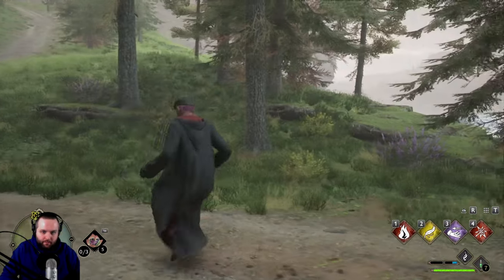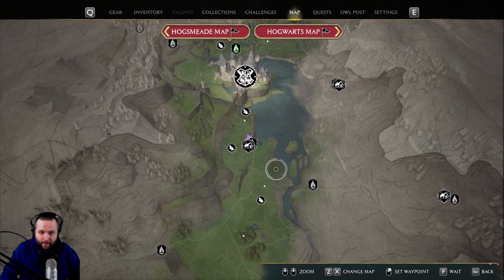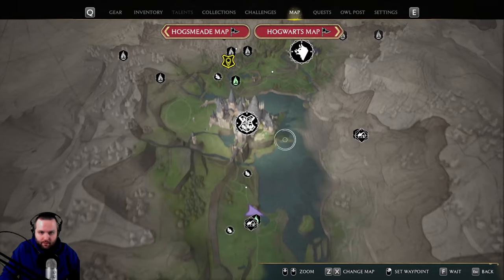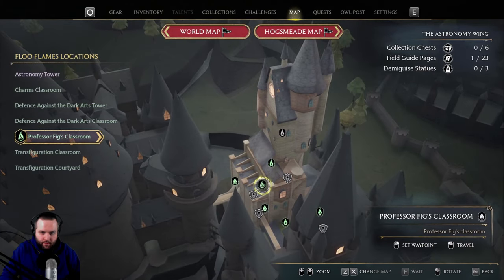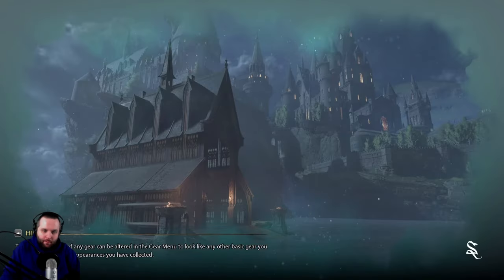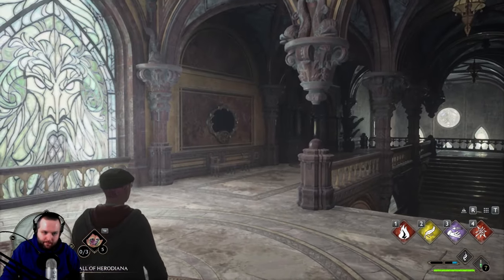So that's done — I guess we'll just keep on doing more side quests. There are some Trials of Merlin that seem to be all over the map, and there's a side quest nearby. Maybe we'll head over to the Defense Against the Dark Arts class; I remember there being a side quest close to there. I'm going to have to find out where we can get more of that juice because that one spot doesn't have it all the time.